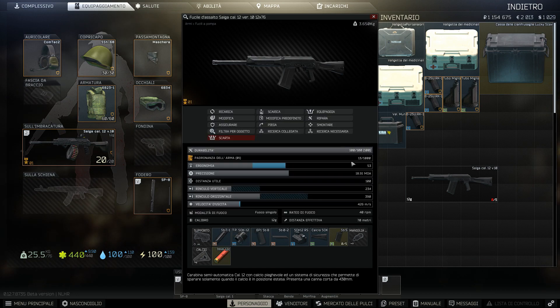Queste cartucce qui. Distanza effettiva a 70 metri, ma poi va ad aumentare in base alle cartucce che usiamo. Ratio di fuoco di 40 colpi per minuto, abbastanza rapido ma non eccessivo. Poi ci dice l'ergonomia: l'ergonomia aumenta la velocità alla quale, premendo il tasto destro, mettiamo l'arma davanti al nostro occhio per mirare. Più è elevata, più rapidamente riusciamo a prendere la mira. Poi ci dice il livello di precisione dell'arma, che varia in base alle cartucce e alle modifiche varie.